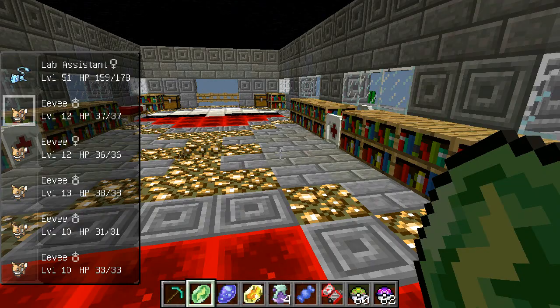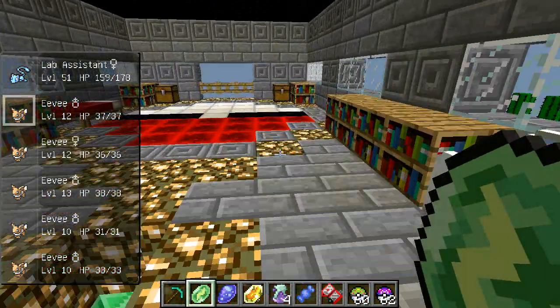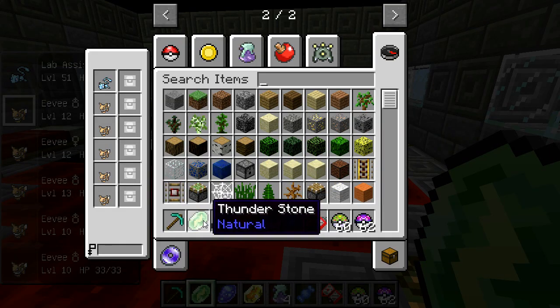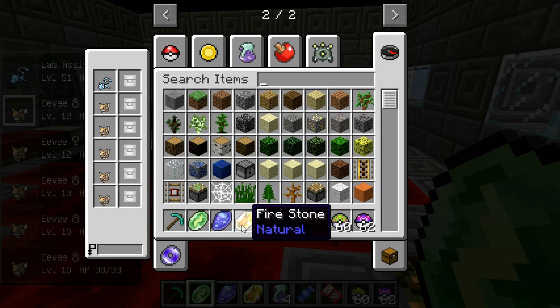Let's start things right off. I have five Eevees here and plenty more on the PC, so I'll be able to show you how to do all of them. What you're going to want to do is get either a Thunderstone, a Waterstone, or a Firestone.